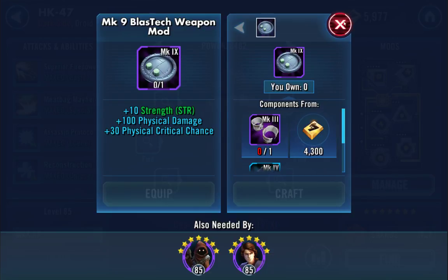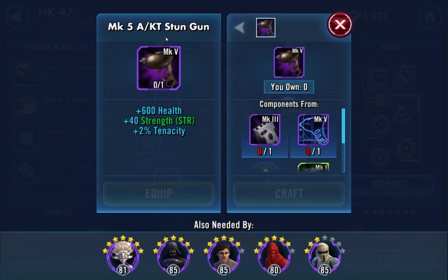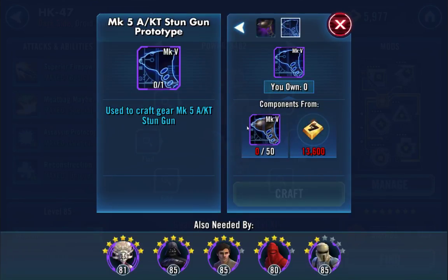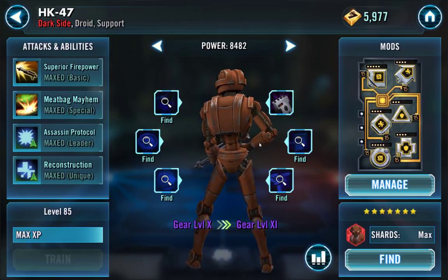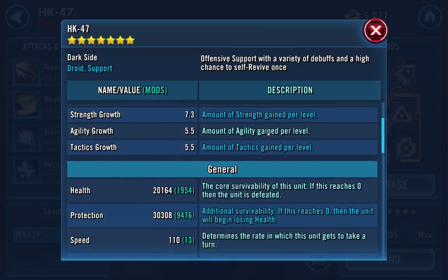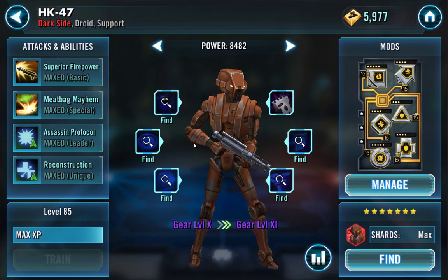He needs another set of stun cuffs, but this piece would be really nice — the strength helps, gives a bit more health and some physical damage. The stun gun piece you can get from the Strength challenge, so with the new quality of life update it'll be farmable pretty easily. Getting stun cuff pieces is really just luck of the draw. I'm getting a lot of furnace fragments right now which will be handy when I level up my clones, but for now they don't do much good. He has quite a bit of work before gear 11.